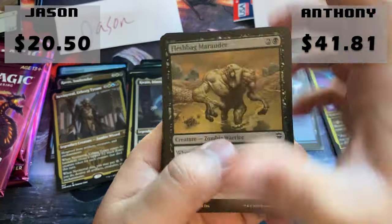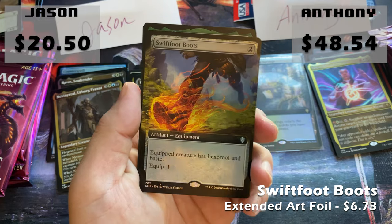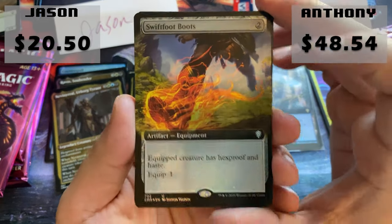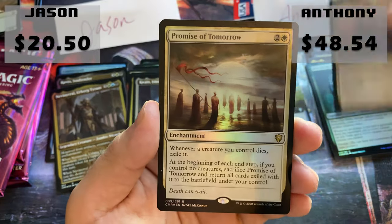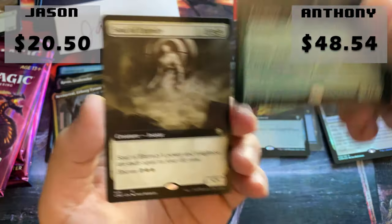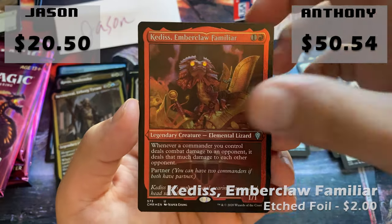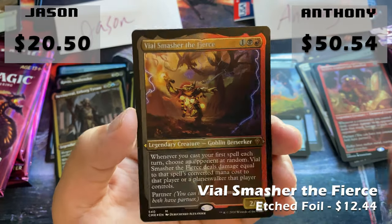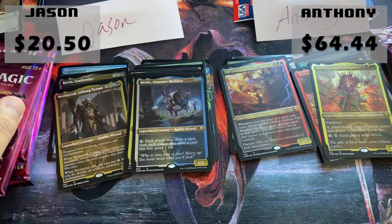I'm going to reorganize my piles after this. Right now I'm just separating things that feel like they're over a dollar from those that are not, but they're so rare. Swiftfoot Boots — that's a nice treat, foil extended art. And we have A Promise of Tomorrow by Seb McKinnon. We have an Acidic Slime and Soul of Eternity. Kedis is our first etched foil. Vial Smasher the Fierce — that's a nice little pull. And a Yurlock of Scorch Thrash with a Salamander Zombie token.